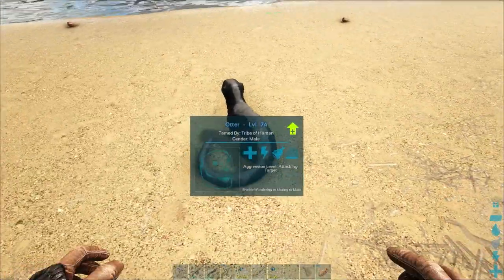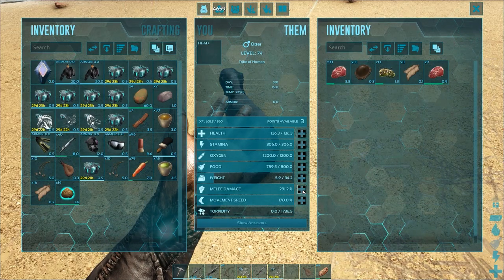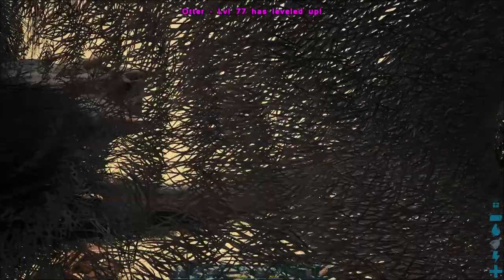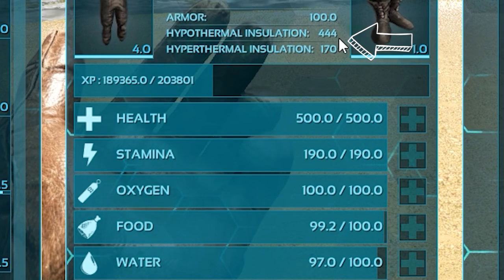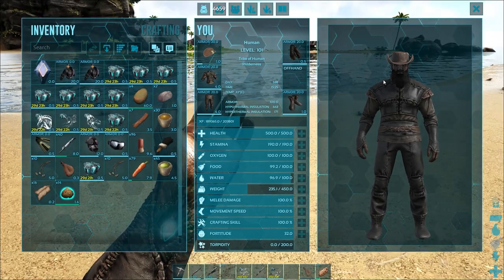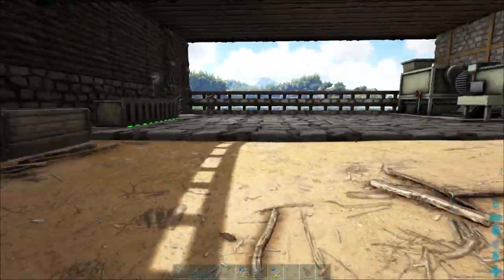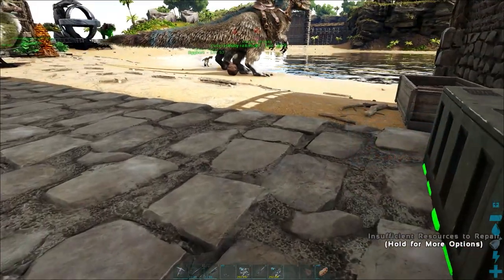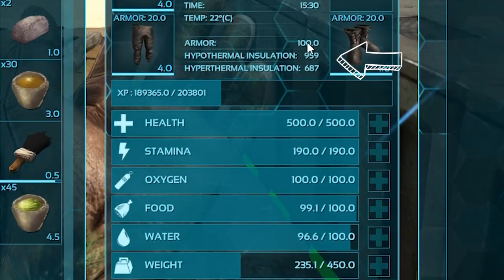To increase that even further, if we pump some melee damage into our Otter it increases its insulation. We re-equip it and you can see the points in insulation have just gone up slightly, increasing our player's insulation. Now if we come over to our air conditioning unit and stand here, you can see our hypo and hyper insulation has increased significantly.